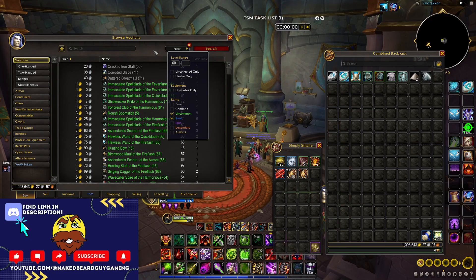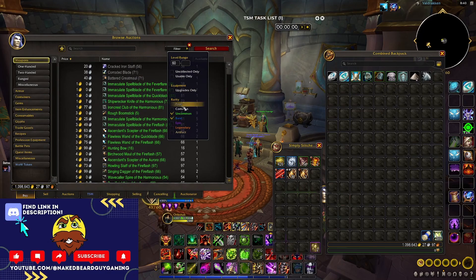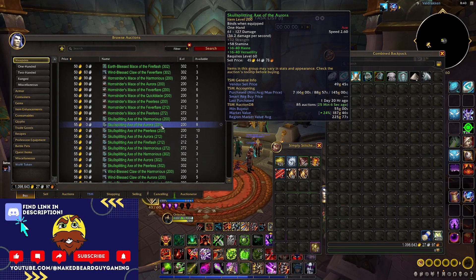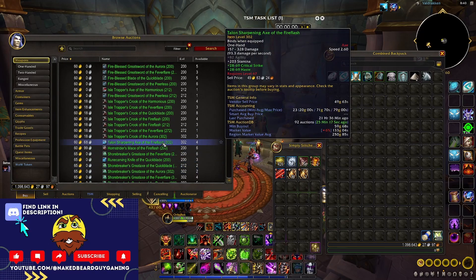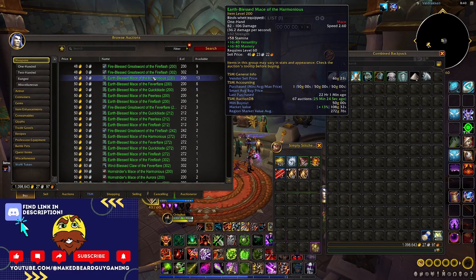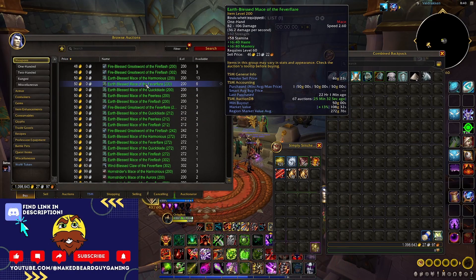The way I search is: click on Weapons for all weapons, set minimum level to 60, filter for Unknown and Rare quality, then search. On a higher-pop realm there's a ton available at pretty cheap prices. The dust sells for about 30 each and if I get at least two per disenchant I'm making money. To make really good money I buy everything under 60 gold — and there are clusters of them, like 13 weapons all listed at 50 gold.